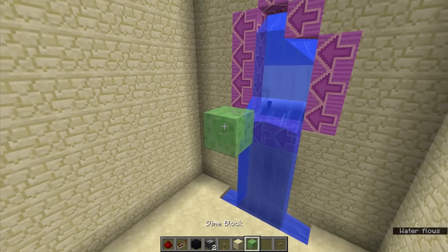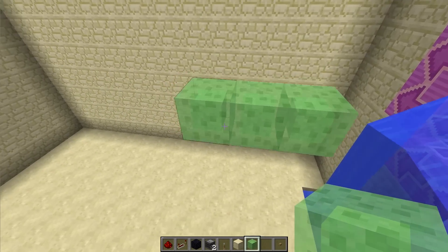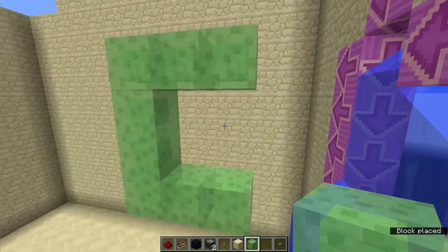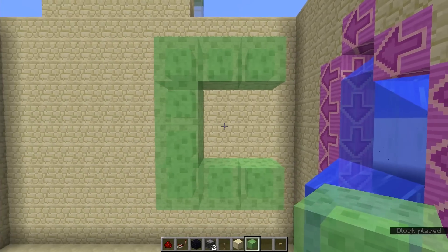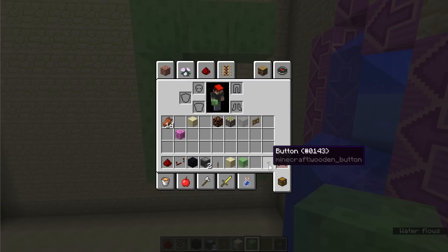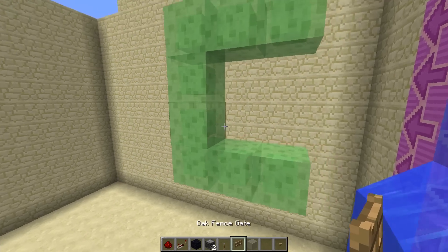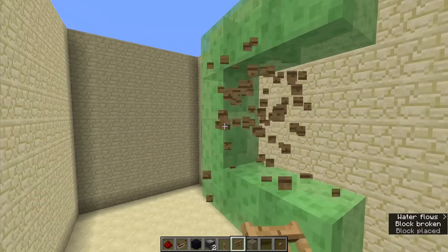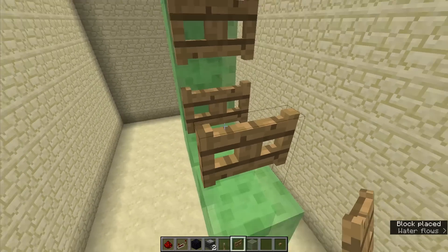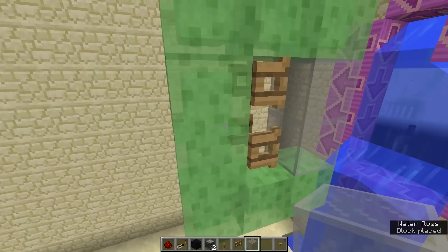Now let's go ahead and build the actual submarine. The first thing is our starting block — it's going to be three wide and four tall, just like that, and then bring it back around to create this perfect sea. Now go ahead and get some oak fences, place those inside — this is your air pocket for yourself. Let's go ahead and place that, open those up, and then you want some type of glass so that you can see out of the front.